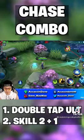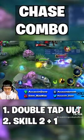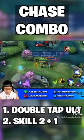Tip 3: When you are chasing an enemy, double tap your ultimate in the enemy's running direction and instantly use skill 2 and skill 1 to push them backwards in place and burst them down.